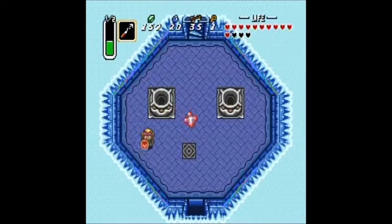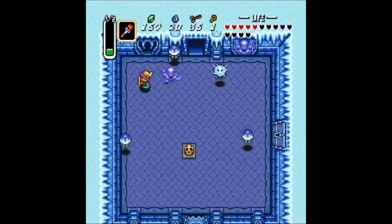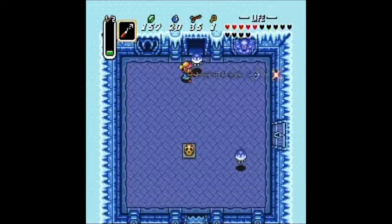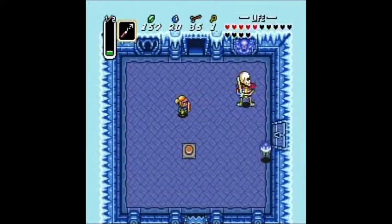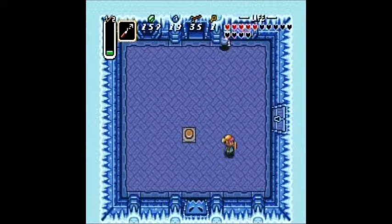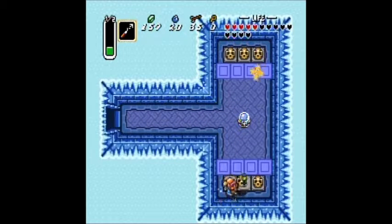I'm not going to bother getting that fairy because in a little bit we'll actually find a fairy fountain. Let's go ahead and see what's under that skull — these guys keep popping up. I can't get that door to open until we have a block or something to put over it.